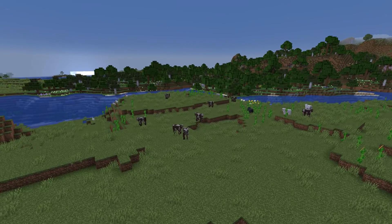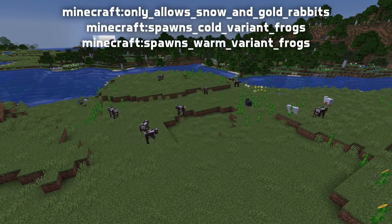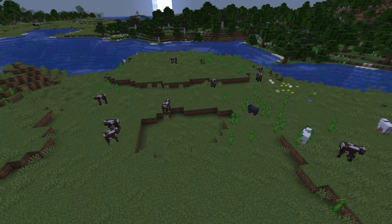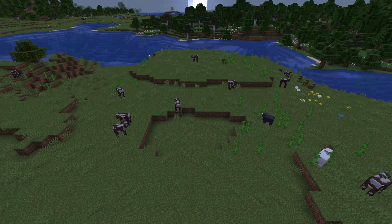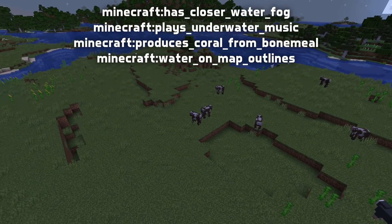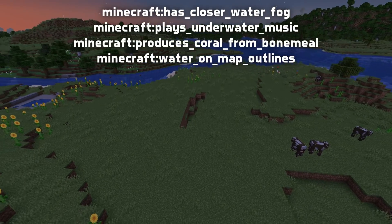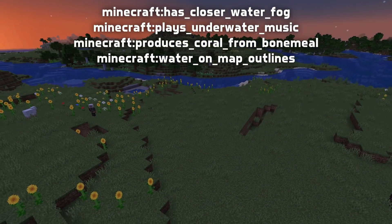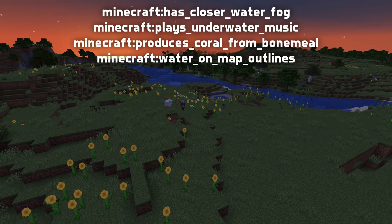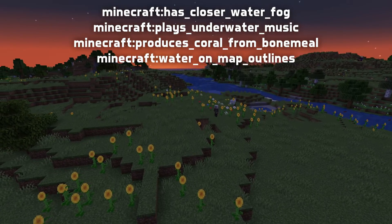Other new biome tags control which variants of various mobs spawn in different biomes: only allows snow and gold rabbits, spawns cold variant frogs, and spawns warm variant frogs. Some other new biome tags control other aspects of gameplay, including Has Closer Water Fog for the shorter view distance underwater present in swamps by default, Plays Underwater Music for biomes that play the special underwater music when the player is underwater, produces coral from bone meal for biomes where coral can be farmed, and water on map outlines for biomes that show up as water on map outlines, which means things like buried treasure maps and explorer maps.